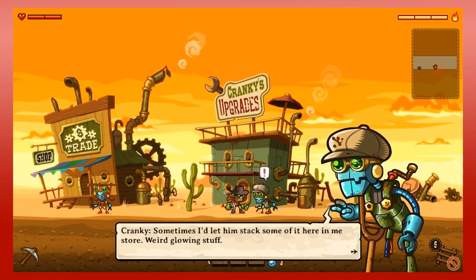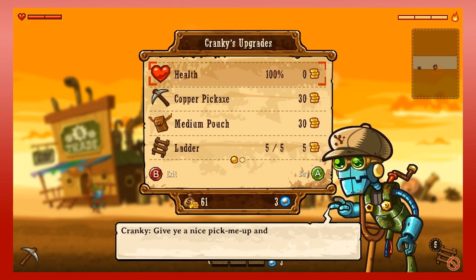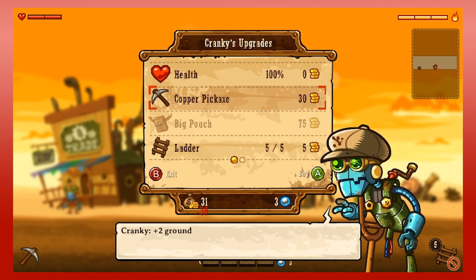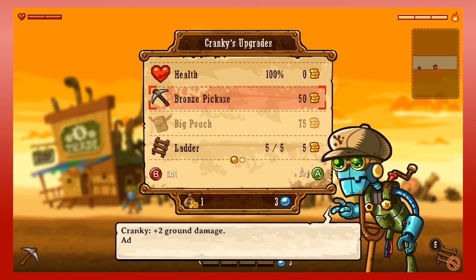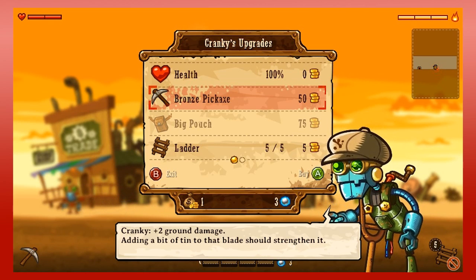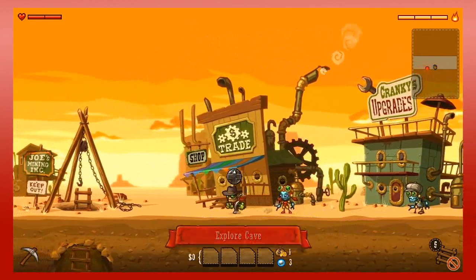I found one of his caves. I could use some health — no, I can be 100% health for free so I don't need to do that. I'm going to buy the medium pouch and the copper pickaxe. Now the big pouch and bronze pickaxe are available. I'll get those eventually, but for now copper and a medium pouch are good. I'm probably going to go for the big pouch next though, as opposed to the bronze pickaxe. Now back to the cave.